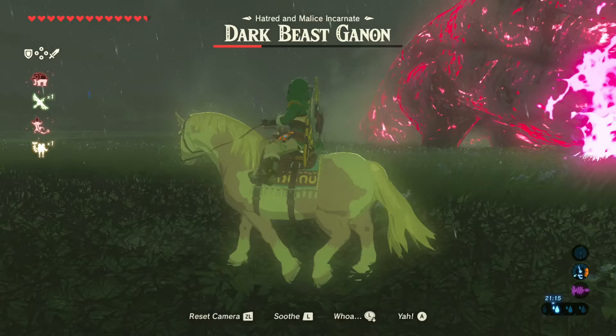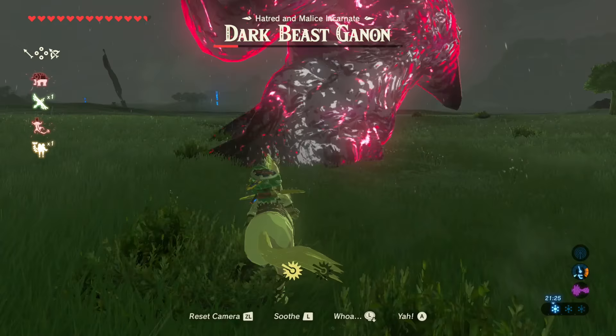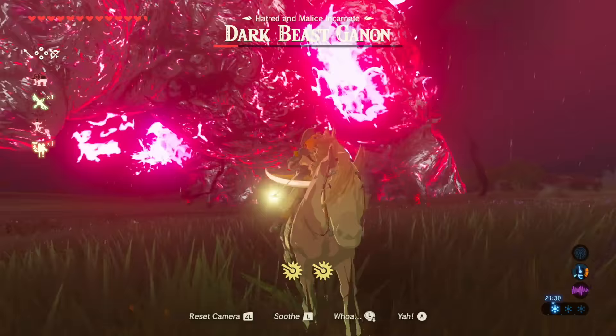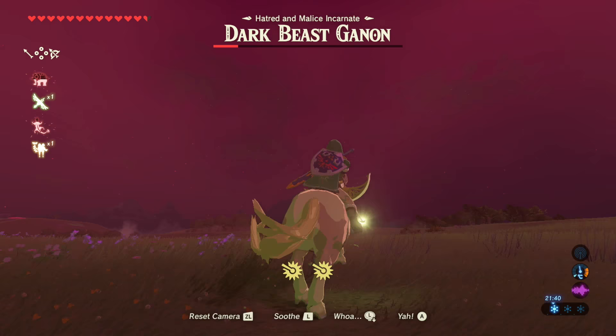The next target is under his stomach, and you're gonna have to ride underneath him and shoot up. There we go — that will set us up for the final blow to take out the Dark Beast Ganon and save Hyrule for another day. What we need to do next is ride towards his head. We need to be straight on, because the next target is the giant eye on his head.